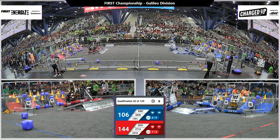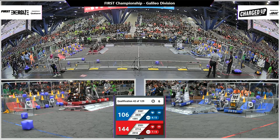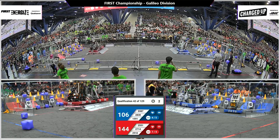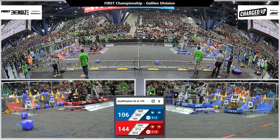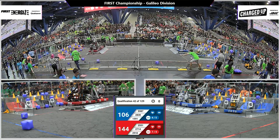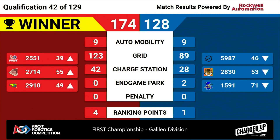Blue Alliance now heading up onto the charge station — they have robots trying to get on from either side. 4, 3, 2, 1. For the Blue Alliance, 15-91. Greece Gladiators at 59-87 were trying to get 74-128. Red Alliance, four ranking points coming out of that match.